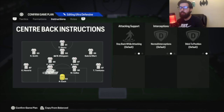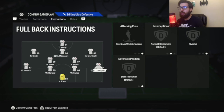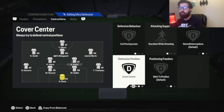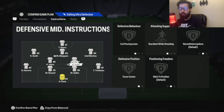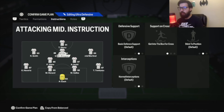Goalkeeper: comes for cross, sweeper keeper. Both center backs: stay back. Right back: stay back. You can put overlap on this if you want — I have it stay back, regular. Left back: balanced overlap. That's to make it a little bit more attacking. If you feel that's too attacking, put stay back while attacking. Both CDMs: cut passing lane, stay back while attacking, cover center on both of them, so they'll just sit back deep.